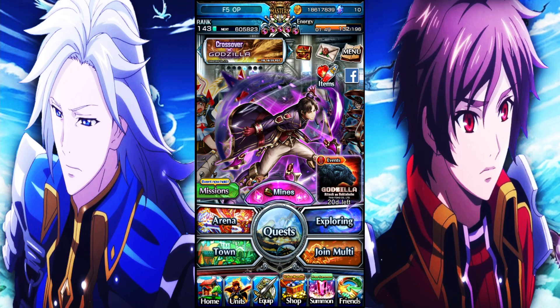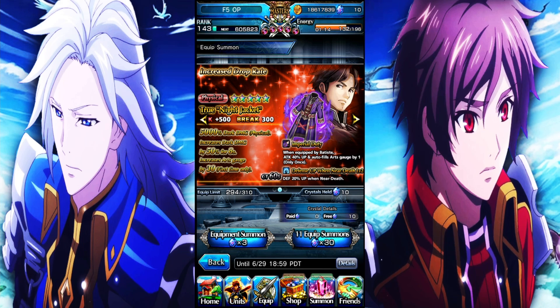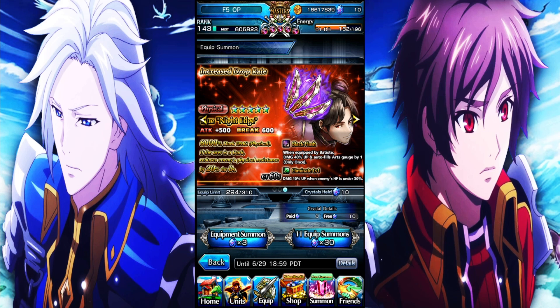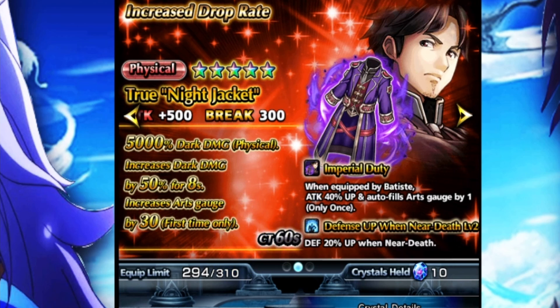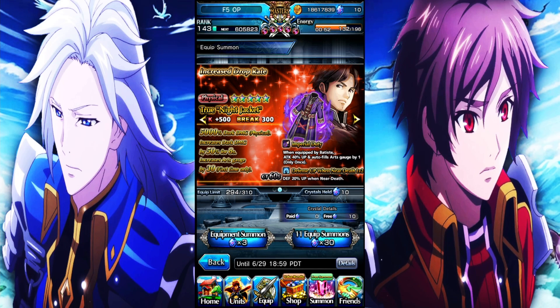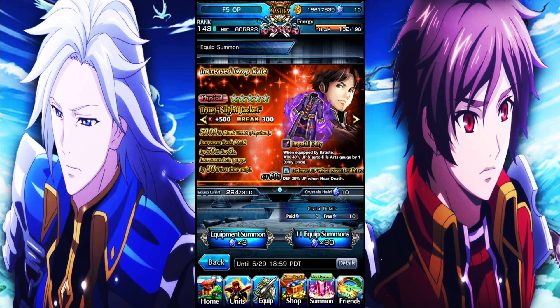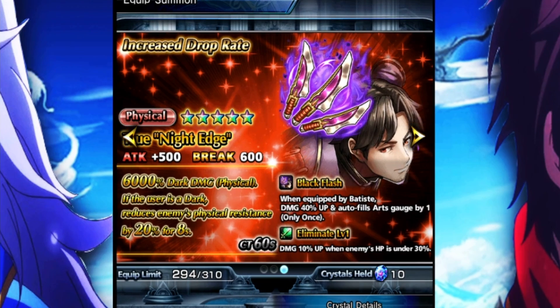The thing is, I did not get either one of this man's true equips, which both of them are pretty freaking good. If you want to be more of a budget player, I would say the best one to get from both of these would definitely be the Black Flash, just because this thing gives you physical resistance down every single time you use it and it's a constant effect — you're never losing anything. As with this true weapon, Night Jacket, you do lose something after you use it one time, which is the Arch Gen buff.